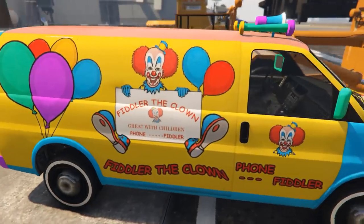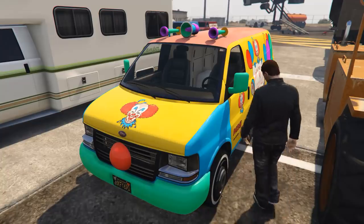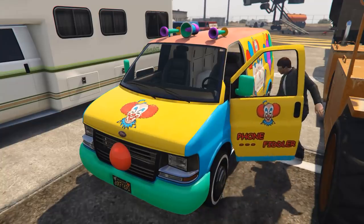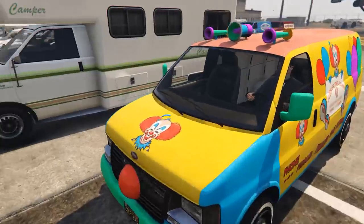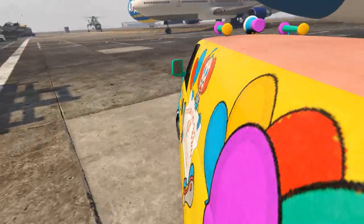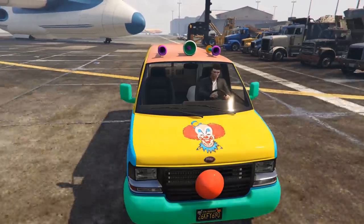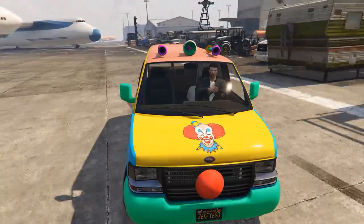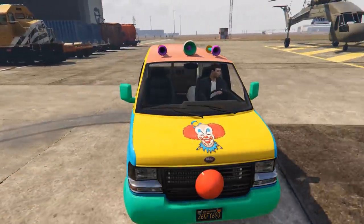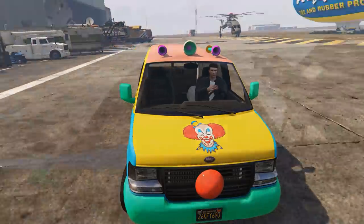This is another vehicle I didn't know existed until making this video: the Clown Van featuring Fiddler the Clown. You'd expect nothing less from Rockstar naming the clown Fiddler. Anyway, the van despite its questionable exterior is actually pretty quick — its acceleration and top speed seem a little higher than most other vans. I guess you'd need a pretty quick van to get out of there after being caught fiddling with kids while posing as a clown.